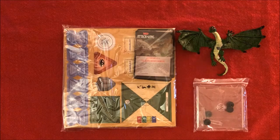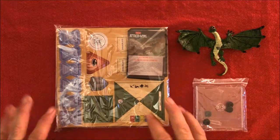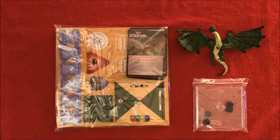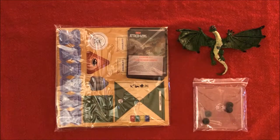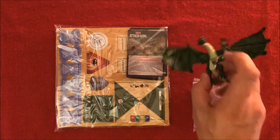Okay, so here we are. Here are the major components to the game: the bag with the cards, the rulebook, and the die-cut tokens. The large base, and of course, the figure itself. The first thing we're getting into is the figure.